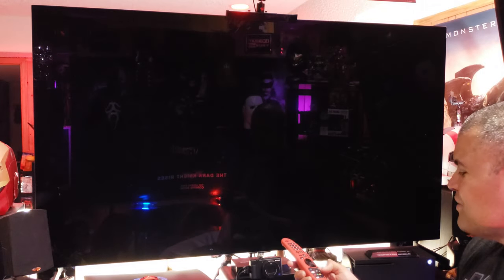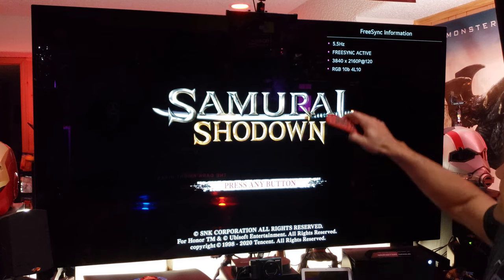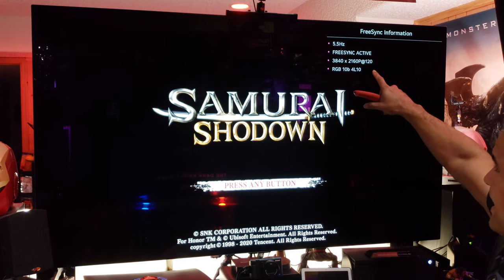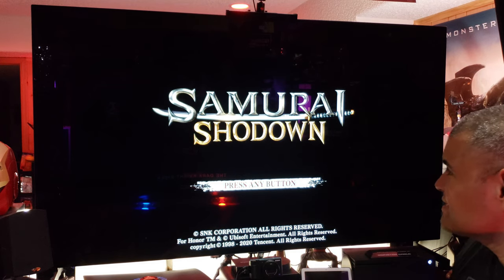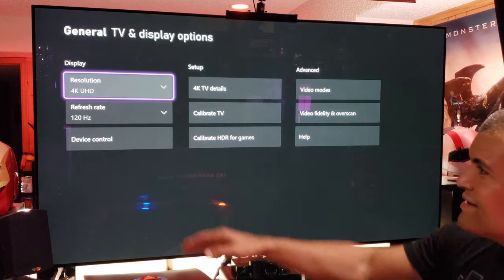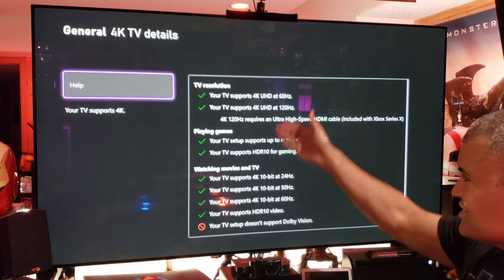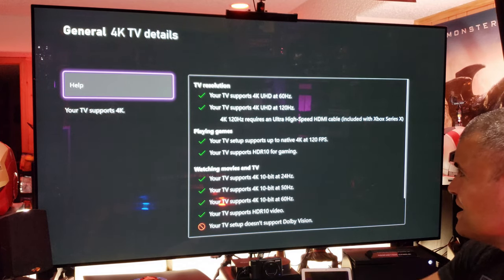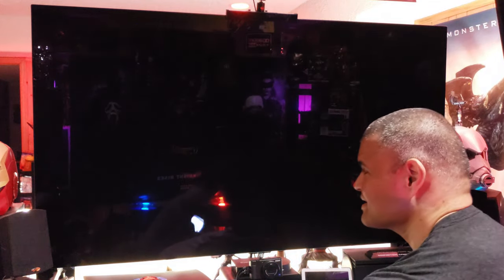Let's confirm that we are indeed at 120 frames. Right here — FreeSync active, 4K at 120 frames a second. And then on the Xbox we go to settings, we're at 4K 120 frames. Checking — all green at 120. So here we go, let's check out this game. I love fighting games.